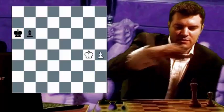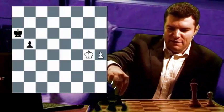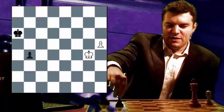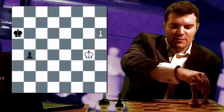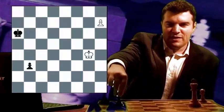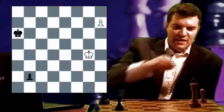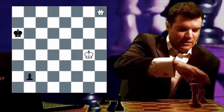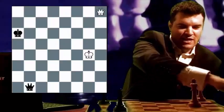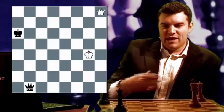First he plays H4. Black can respond with B5. Then white could play H5. Black plays B4. Both players are racing to queen now. White plays H6, black plays B3, white plays H7, black plays B2, and then white will queen. Black will queen. And at the end of the pawn race, white actually has a winning combination here.